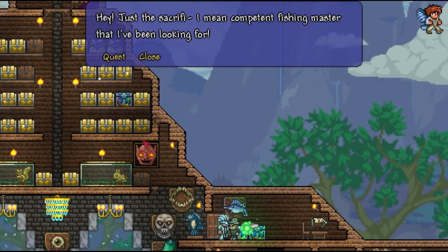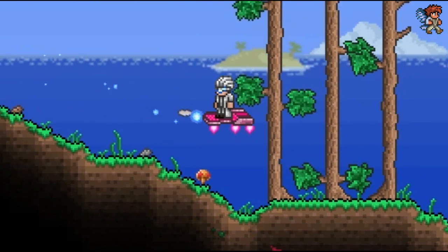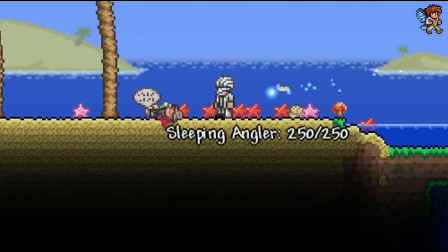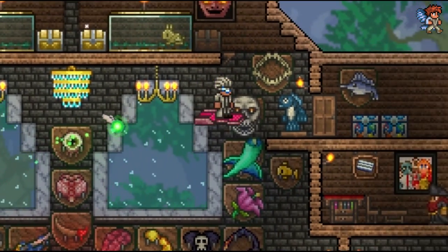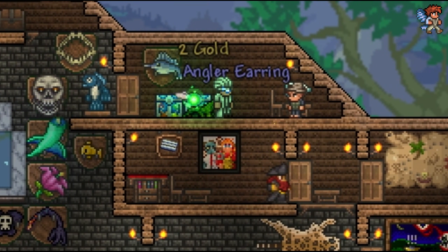Next up are the fin wings. The fin wings are a quest reward from the angler. To obtain the angler, you must first find him at either side of your oceans and have him move into a house. From there he gives you daily fishing quests which you can complete for rewards. The chance of getting the fin wings increases based on how many quests you have completed — the more quests, the higher the chance.